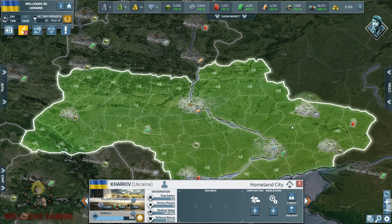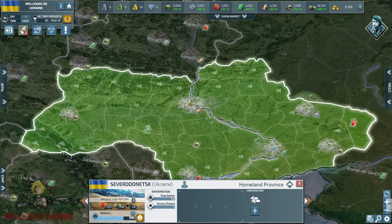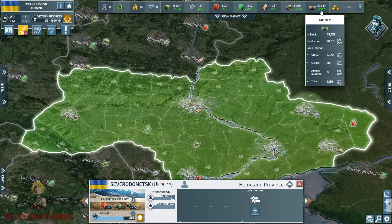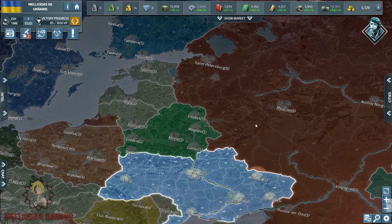The Donbass region, composed of Donetsk, has a fuel province, a supplies province, and an electronics province. It's not bad — it's good — but you can see in the panel above that our resources are not that great. Our nation is not very rich, but we need to make it rich in order to create a great army.